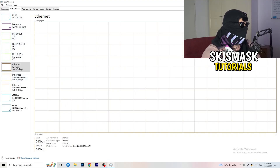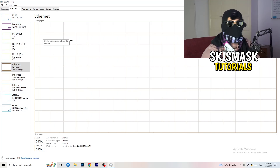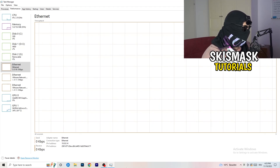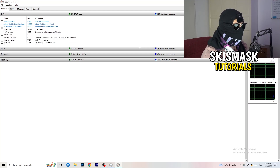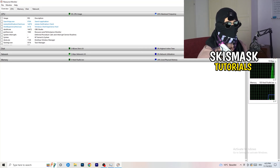In the Performance tab you can see things like Ethernet, GPU, CPU, and disk, but what we really care about is opening Resource Monitor in the bottom-left corner. Click on that to open it. Now it seems a little tricky but it isn't — just wait about 10 to 30 seconds and it will load every single application and background process that is currently using your network.